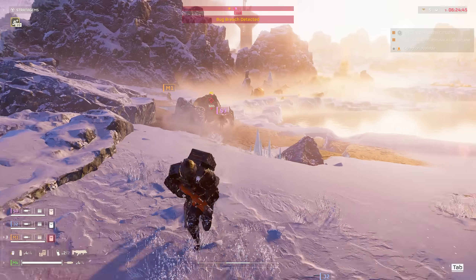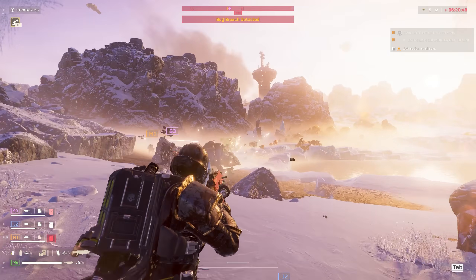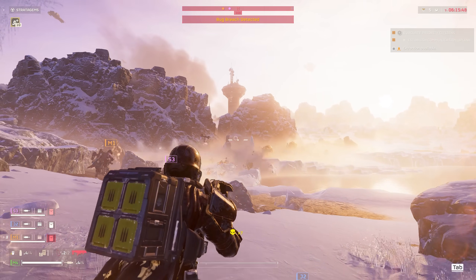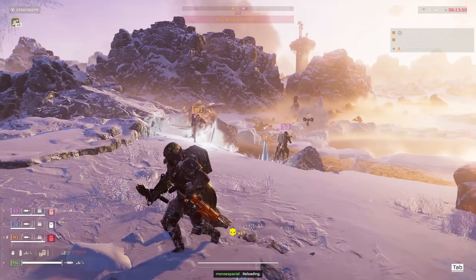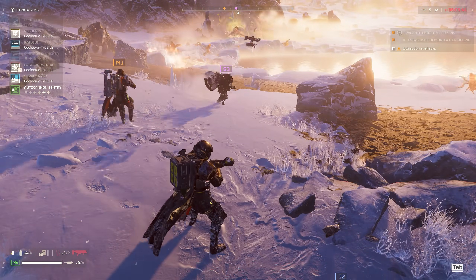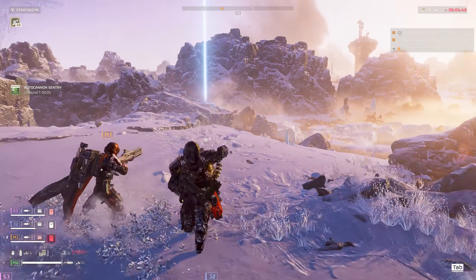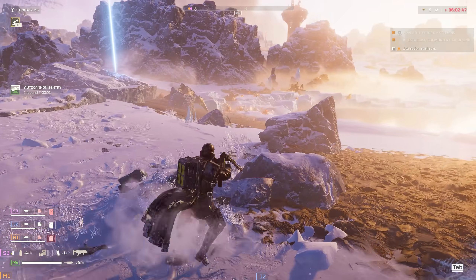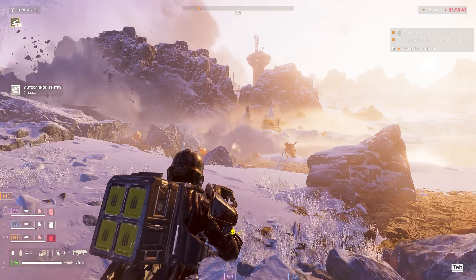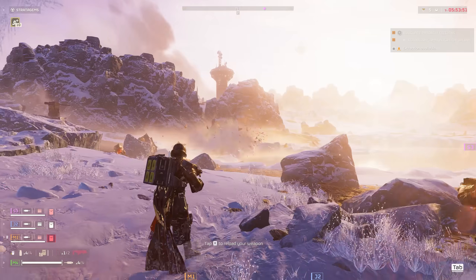Against most bugs, their weak spots are their limbs and joints — not their bodies — so aim there and you'll see them go down much faster. For automatons it's usually the head and the glowing red or orange areas. Someone in the comments mentioned the shotgun is really effective against them, probably because it helps you hit those weak points, but if you have any recommendations make sure to drop a comment below.